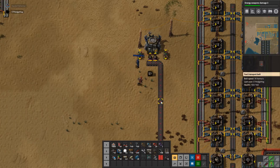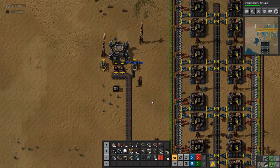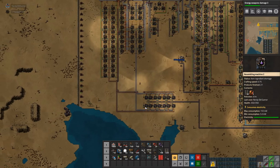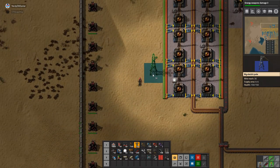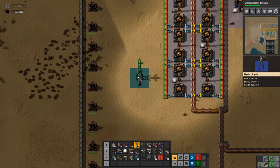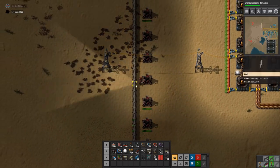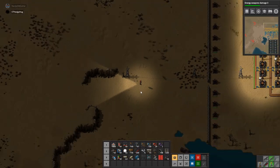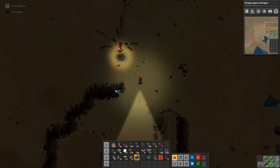I'm going to plug these deciders into the filters to try and get the robot logistics working. So if we have more than so many robots in the system — robot statistics — that's what we want. Available logistic bots is X, total logistic bots is Y, available construction bots is Z, and total construction bots. That's how you change the roboport to have a different logistic setting.